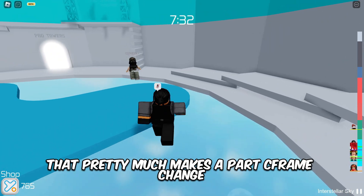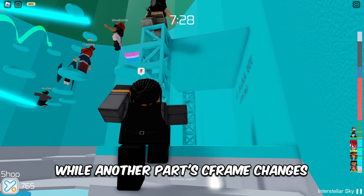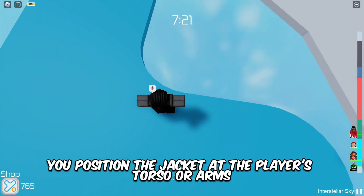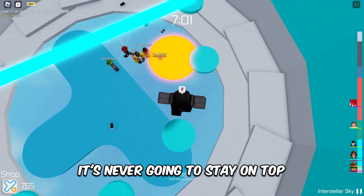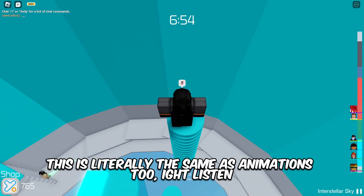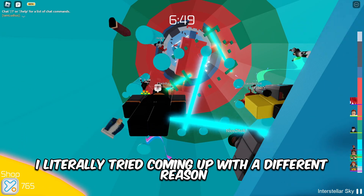If you don't know what weld constraints are, basically they establish a link between parts that makes one part's CFrame change as another part's CFrame changes. For example, if you made a jacket for your game, no matter how many times you position it at the player's torso or arms, if it's not welded it will never stay on. This is incredibly useful for armor creation and weapon and tool management.